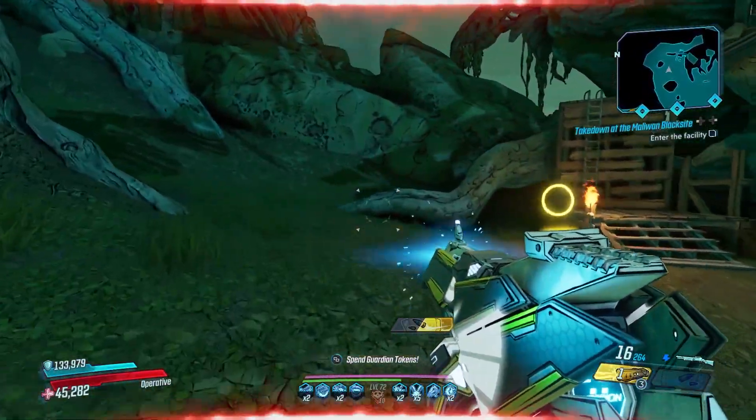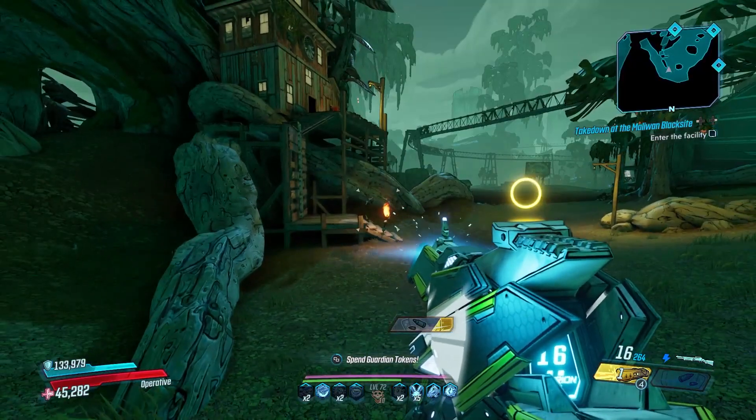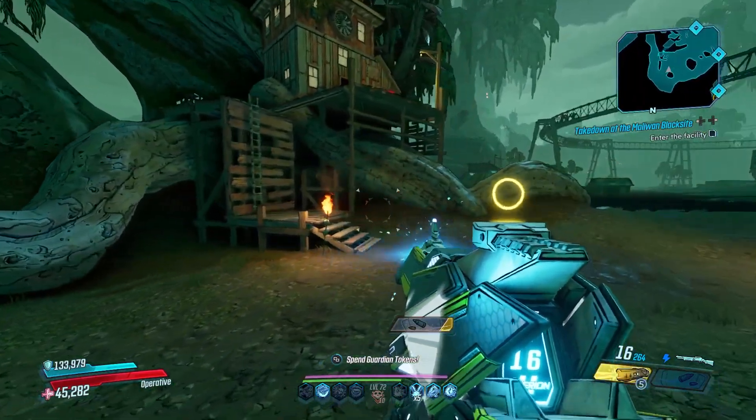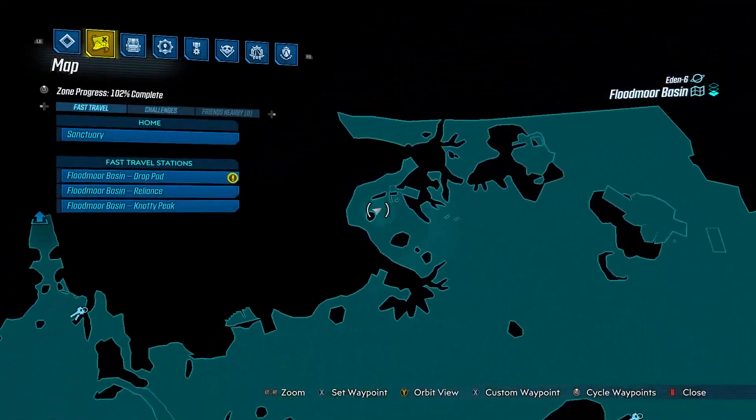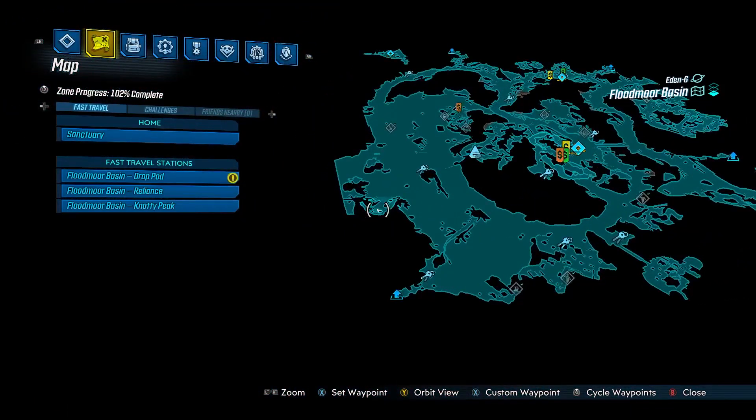Welcome back everybody to another week of Maurice's Black Market Vendor Locations. It is currently the 24th of February 2022 and the vendor this week is on Floodmoor Basin. Here is the map location — it is just near Indo Tyrant.